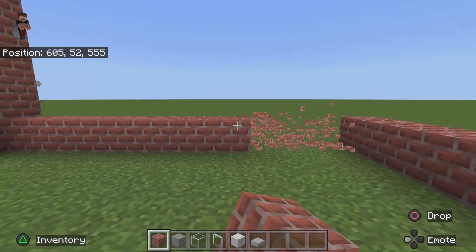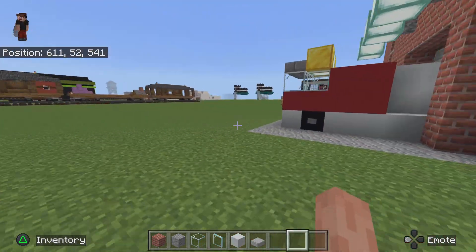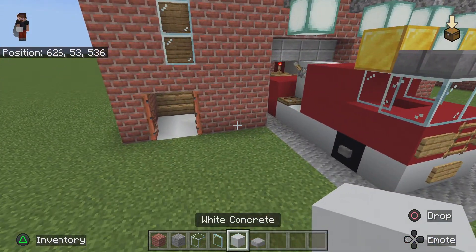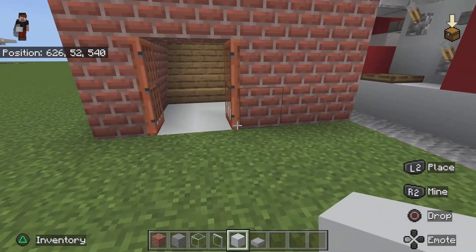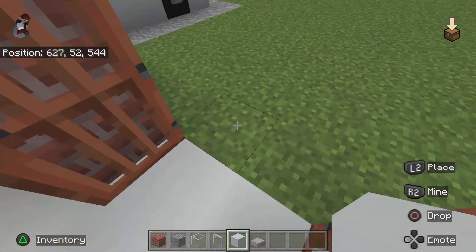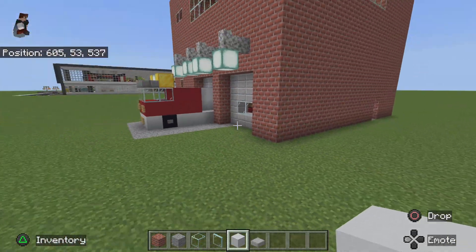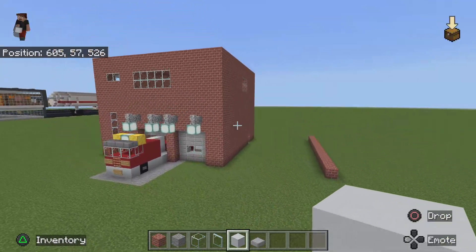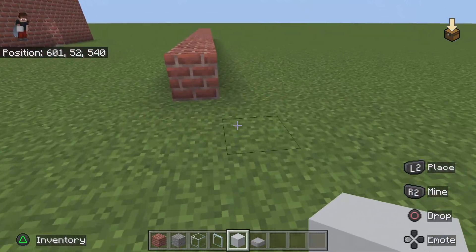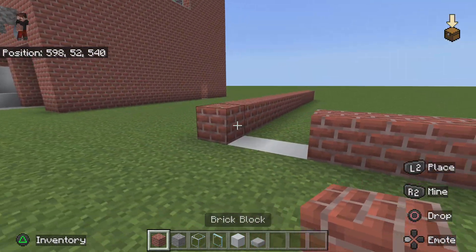So that is our first wall. What we want to do is also do this bottom floor — so this is two doorway and then three. So next to this one wall, place two white concrete and then three bricks.